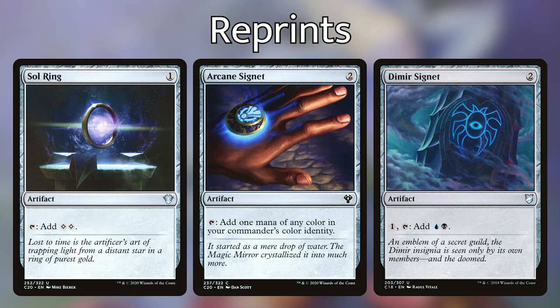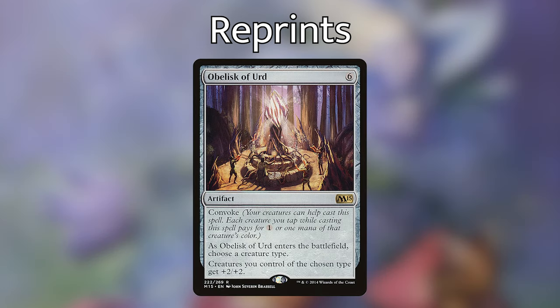This deck also has a Sol Ring and Arcane Signet. It has a Dimir Signet, which was climbing up to about six dollars — definitely one of the more expensive Signets. There's also an Obelisk of Urd, sitting at about eight dollars, which is also something of a win condition as it pumps your rogues. That would be really good if you have Una or Notorious Throng out — you can make some really strong rogues.